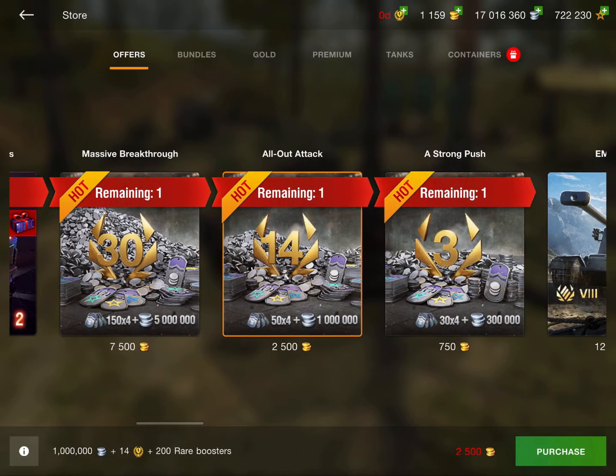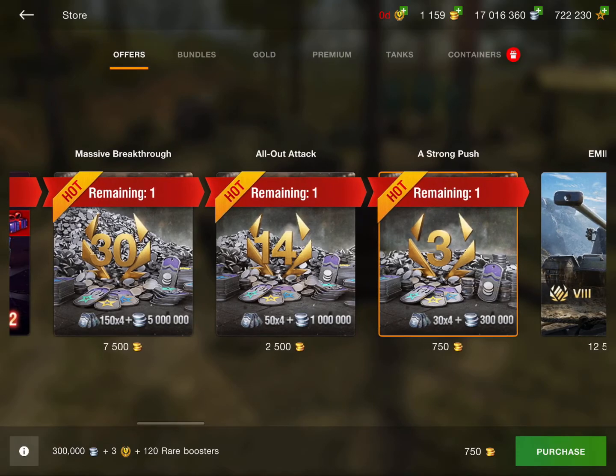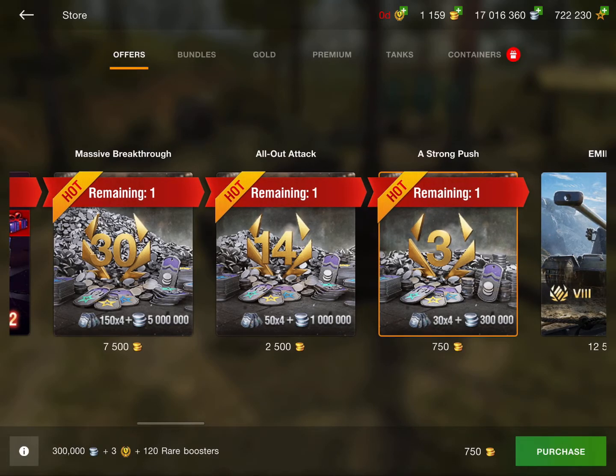Moving on, we have some deals: Strong Push, All-Out Attack, and Massive Breakthrough. These are not worth it. Getting credits for gold just really doesn't work out well. I wouldn't recommend these because you're not really getting that much for how much you're paying.